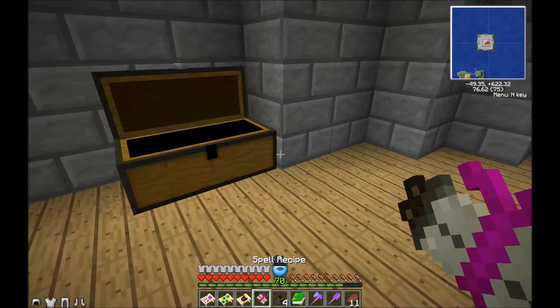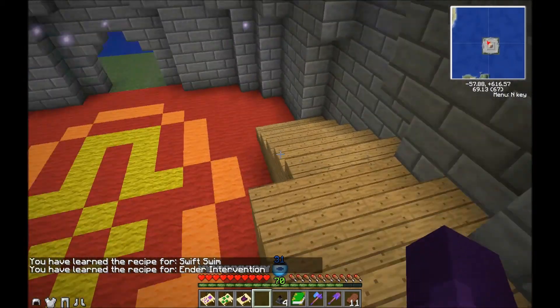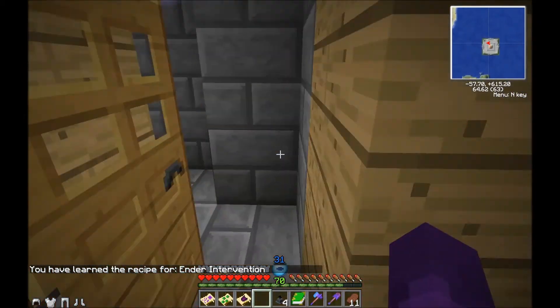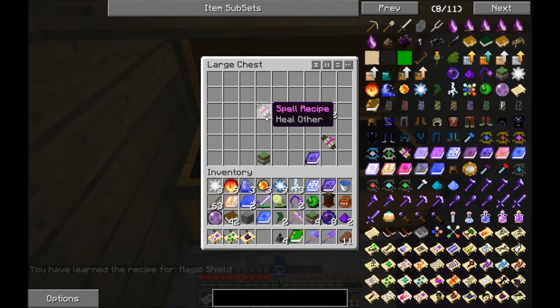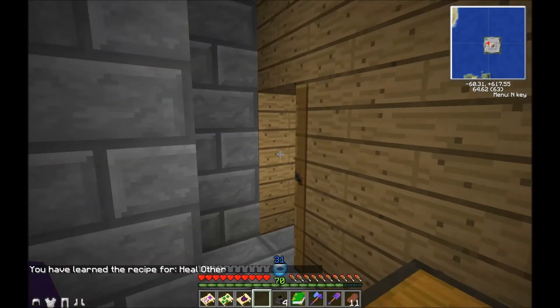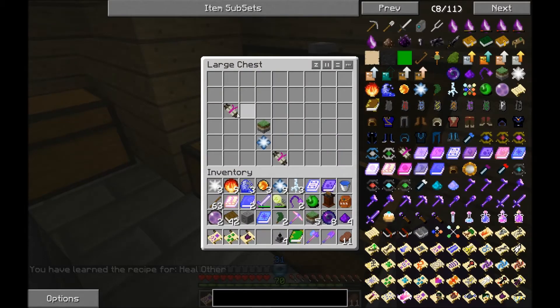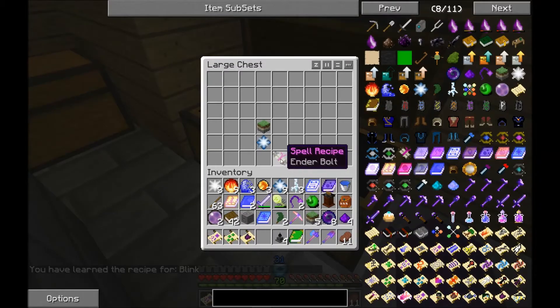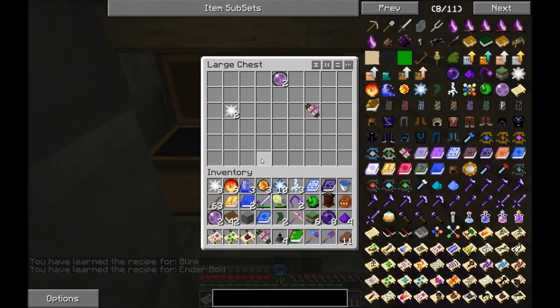Ender Intervention. Swift Swim. I think Ender Intervention takes you out of the End or something. Oh my god, there are a lot of chests in here. Arcane Ash. Tear Spell for Firebolt. Magic Shield - already got it. Accelerate and Heal Other. Ender Bolt. Blink - oh, that's a Mage Staple right there. Water Breathing. Fire Shield - ooh, I don't have Fire Shield. Air Essence.